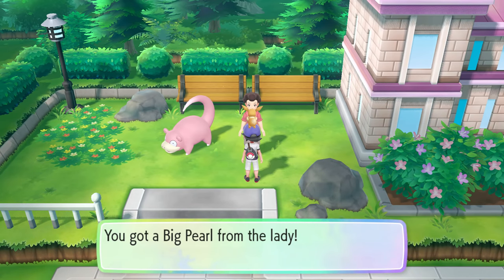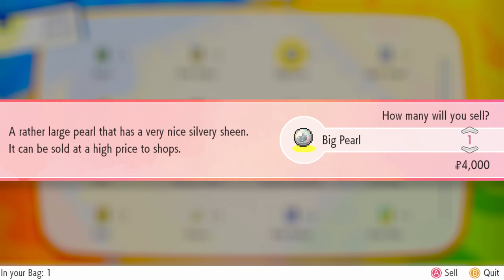The Big Pearl is great because you can sell it at a Pokemart for 4,000 Poke Dollars, and you can do this extremely early in the game as soon as you first get to Pewter City. The only bad thing is you can only do this once a day, so if you come here every day, that's a very easy 4,000 Poke Dollars.